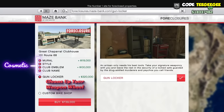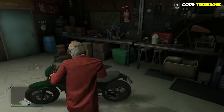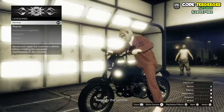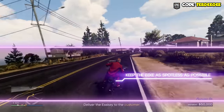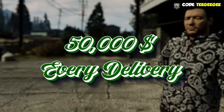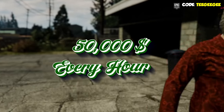The one upgrade I would recommend getting is the new custom bike shop. Previously all it let you do was customize your bikes, which was kind of useless since you can just go to LS Customs. However, with the new business changes in 2022, you can now make money with it. Every so often — normally about once an hour — a customer will bring their own bike into the shop. You customize it to their expectations, then deliver it undamaged to the customer. A 100% successful delivery will get you $50,000, plus the customer pays all upgrade costs.